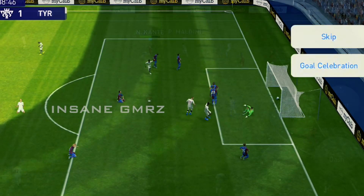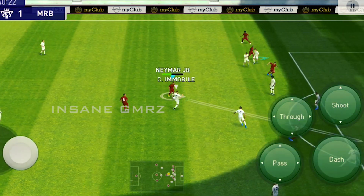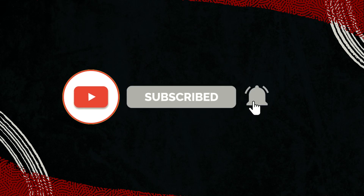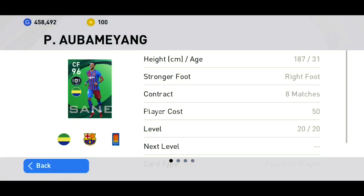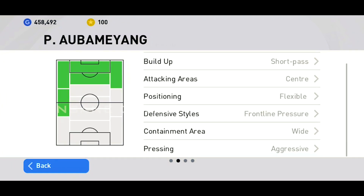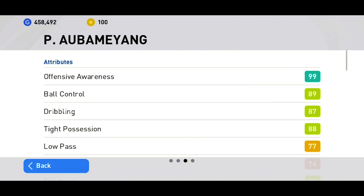Hello guys, welcome back to ENGAMER. Now we are going to be playing Player of the Week. We are playing Player of the Week PRA Emerick Aubameyang. This card is 33 years old. The normal rating is 92 and the overall rating is 96.